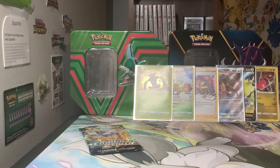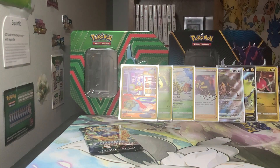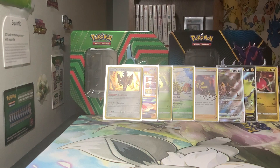Here is our Dunsparce — bada bing, bada boom. I will show all of these at the end. And then a Zamazenta holo. Here's the Zamazenta holo. I'll put the Bulbasaur back in here. And now our final pack of Crown Zenith with that crazy selection of pulls. I still haven't topped the Regigigas V-Star — that is an awesome looking card. From the looks of it, it does look like you get a Trainer Gallery subset holo in every pack, which is really freaking cool.